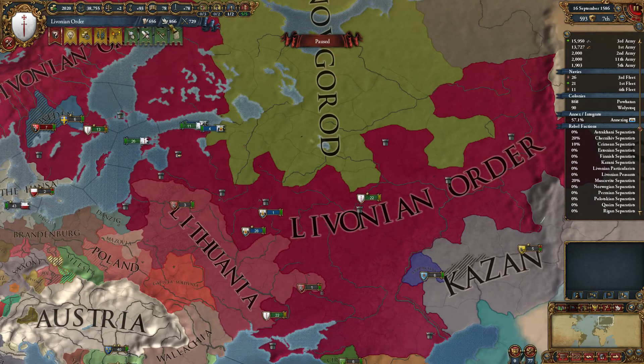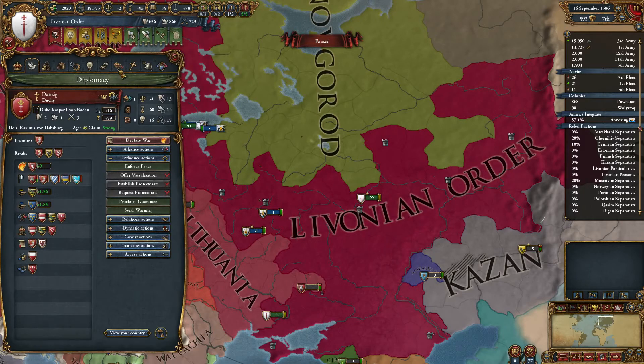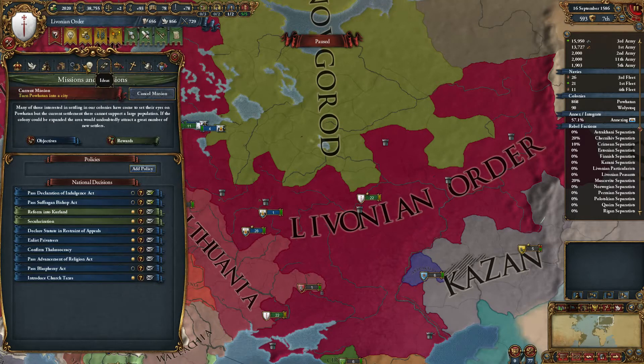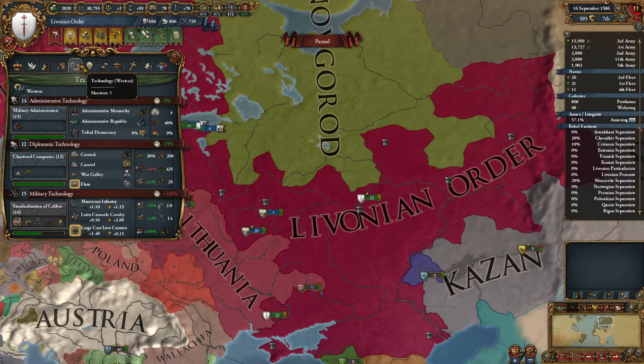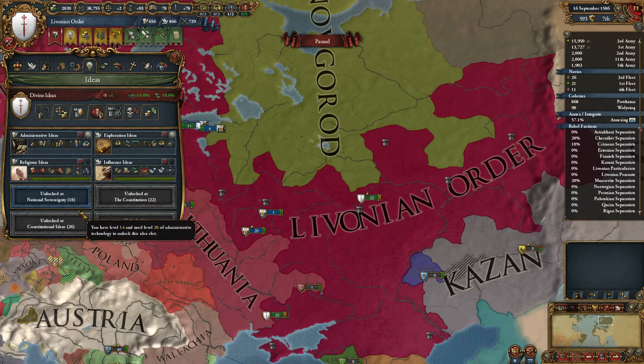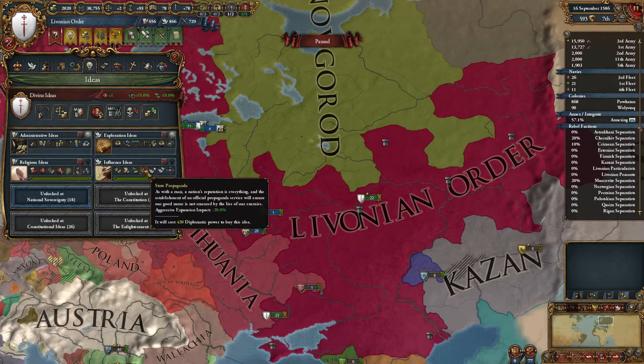I can actually speed that up as well. My diplo points have somehow been going up even though I'm spending 6 per month towards annexing Novgorod. I can actually increase the rate of progress on it. What I need to do is actually get a couple of ideas - this one reduces aggressive expansion, and the next one, which is more important, actually increases our diplomatic reputation. So let's get this - that's 420. And get that.